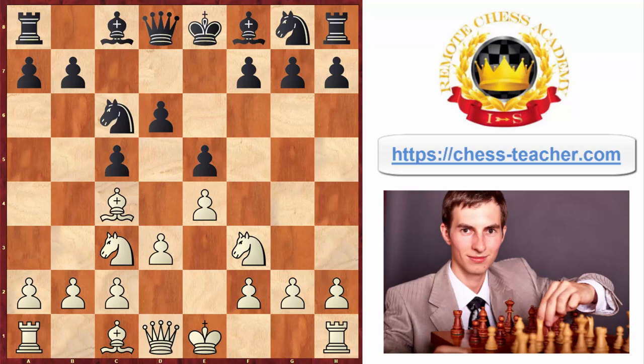Here black played knight to e7, which is already inaccurate. In fact, white could have played knight to g5, which he didn't in the actual game, but that would have created a double attack on the e5 pawn, putting black in some trouble already. Anyway, that didn't happen in the game. White played bishop to g5, which is a normal move. Black played symmetrically with bishop g4, then knight e5 trying to put more pressure, and knight e4 — black is still responding symmetrically.